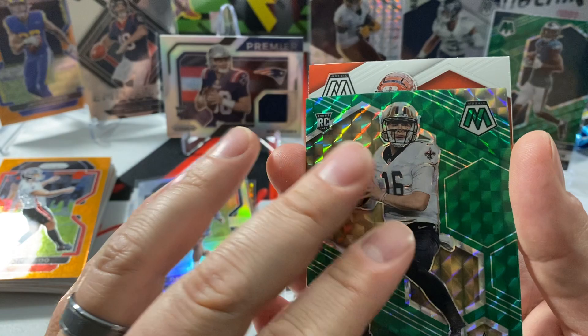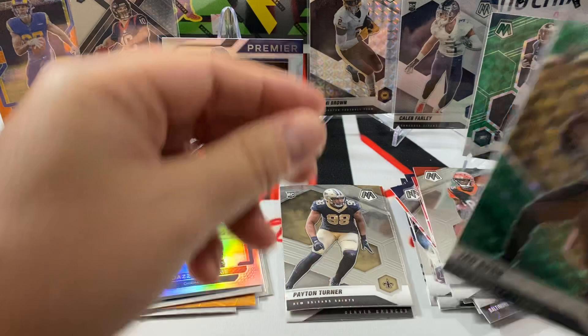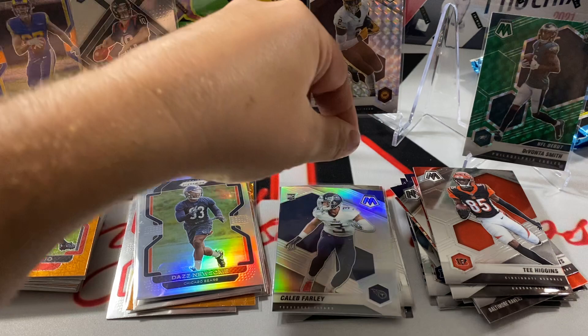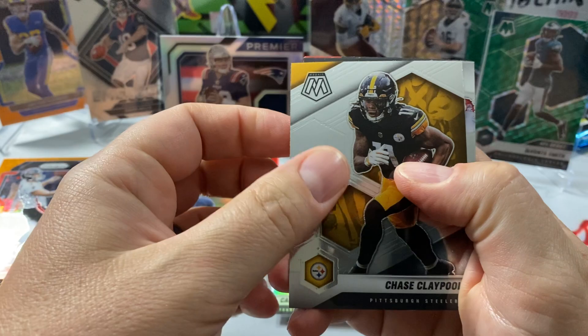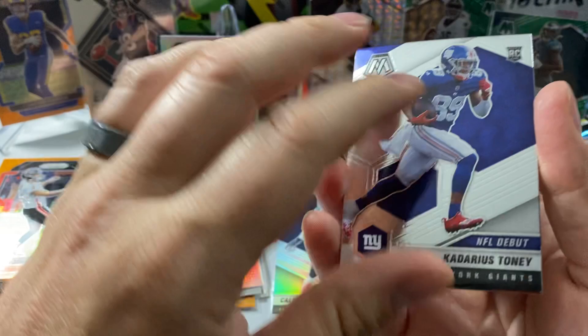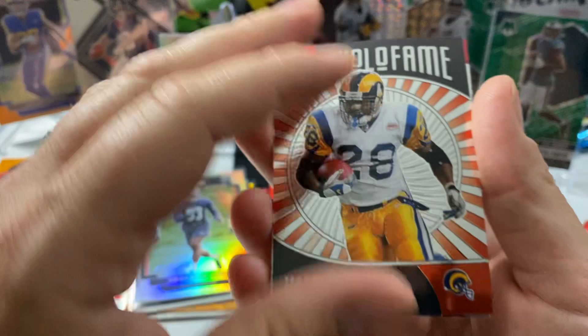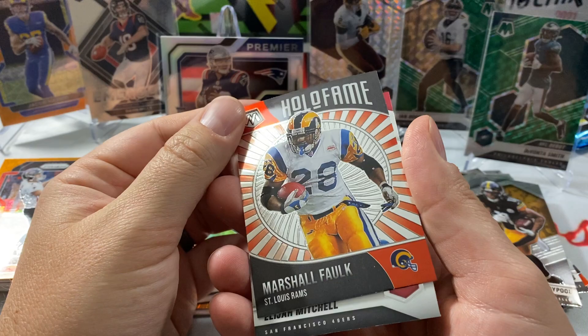Oh, is this a Chase? No — T. Higgins. I should have seen the rookie there — Ian Book. Probably take down Farley. Chase Claypool, Cade Otis Tony — Rams, is this a Hall of Fame? Base Marshall Faulk. Niners — Trey Sermon, I knew it was one of the running backs — I'd seen that head a bunch of times. Mitchell — I knew it.